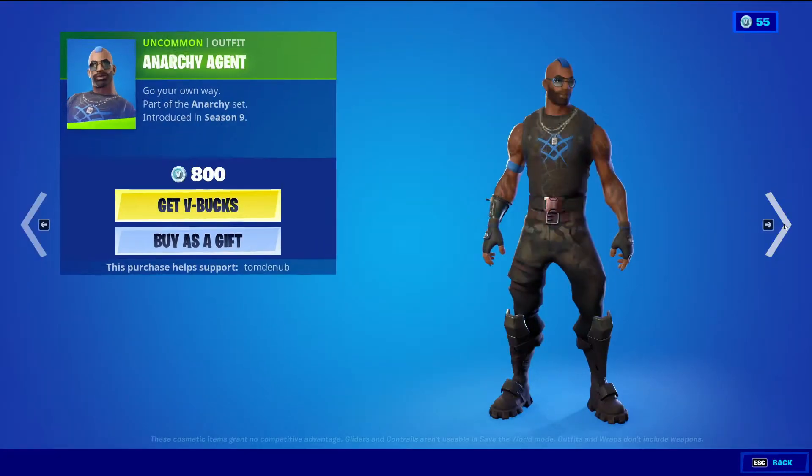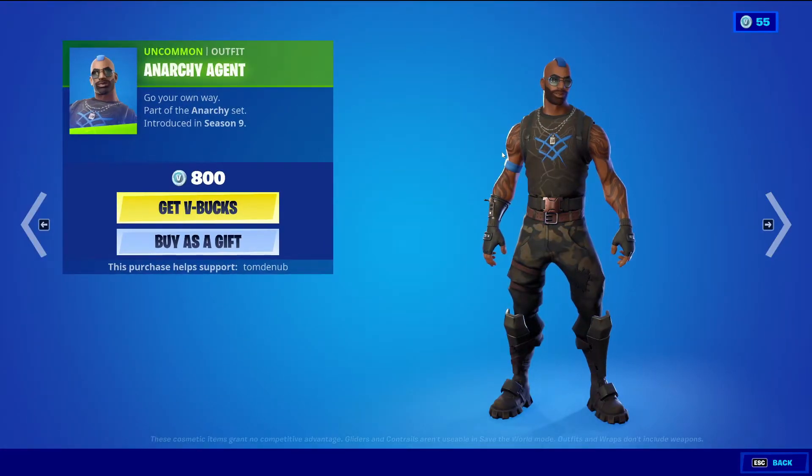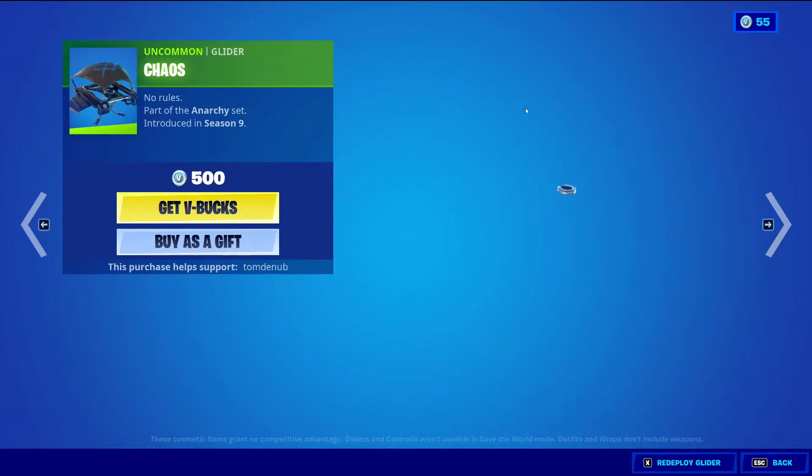Anarchy Agent, uncommon, 500 V-Bucks. And Chaos, uncommon glider, 500 V-Bucks.